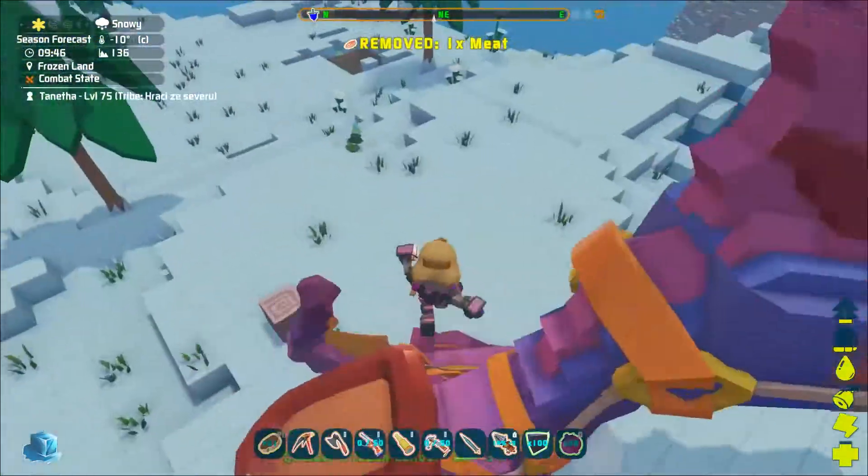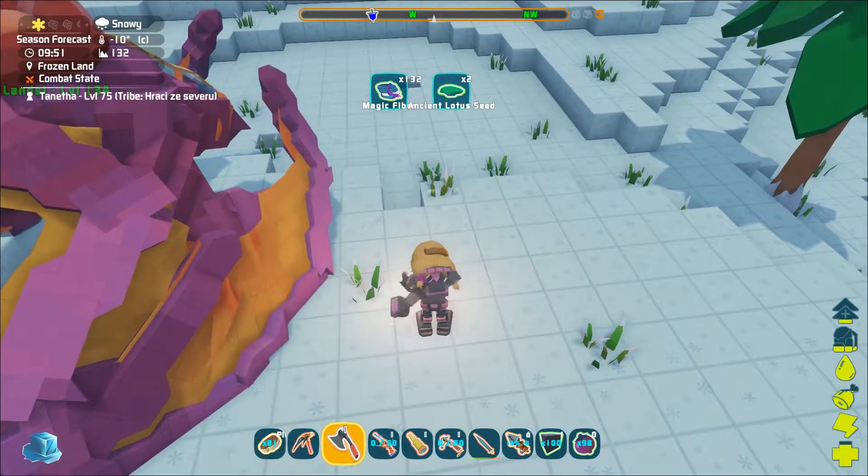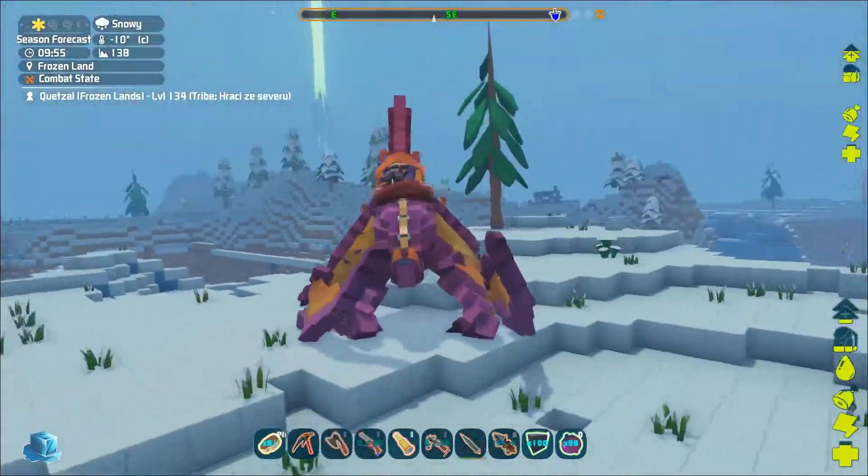If you use the griffon to kill the plant creatures you do not need to harvest the wooden block afterwards, because the griffon is able to do it for you and also with incredibly high effectiveness.